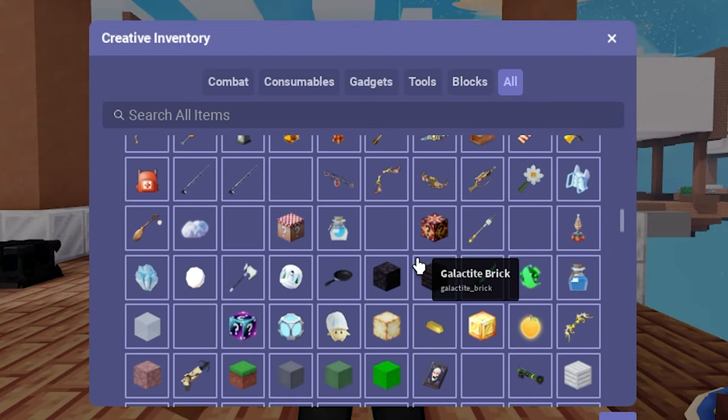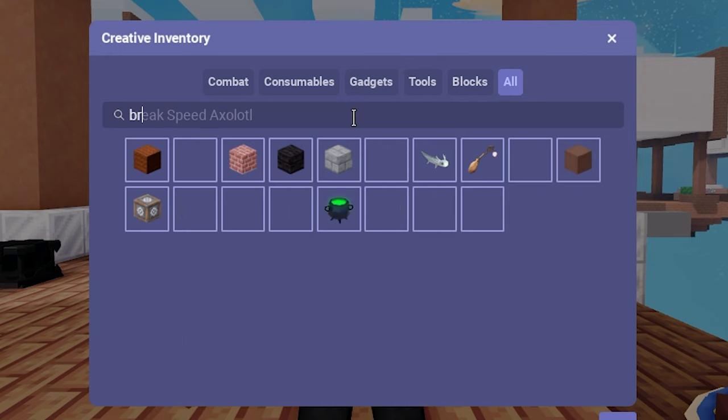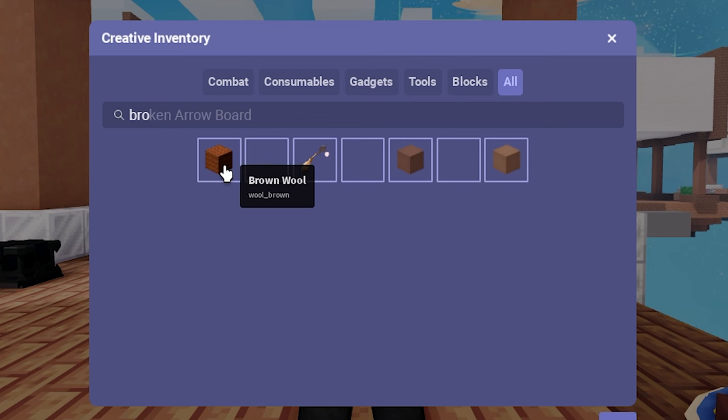Click E to go into your inventory, or if you're on mobile it will probably be another button. You want to find a brown wall, so you want to get everything in order — throw out all of this rubbish, or just stick it in your inventory. Find the brown wall and equip that, then you have to find a few other things.